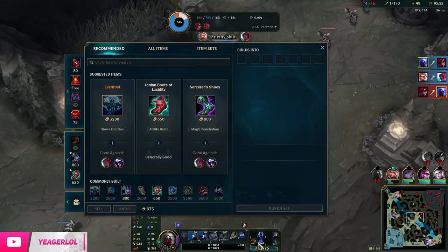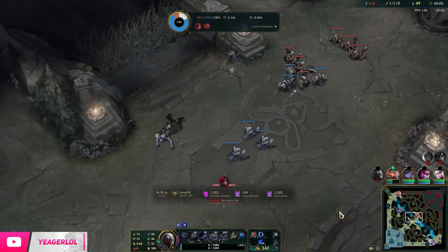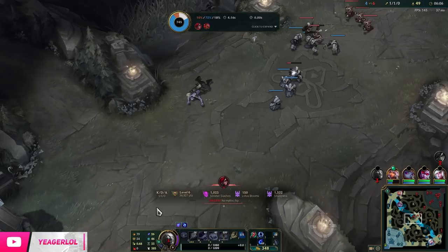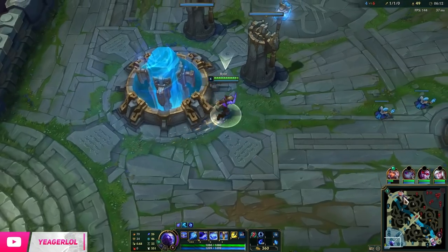She had Ignite here so we ended up dying. But the thing is, we are a scaling champ and she is not, so that's fine for us. We're not really losing a lot. So if you're trading kills, that's alright. We just have to make sure that she is not getting a ton of free kills while we're just dying for no reason.